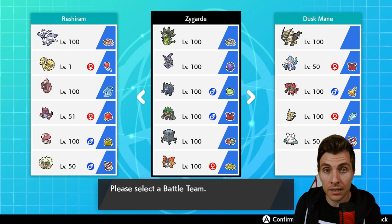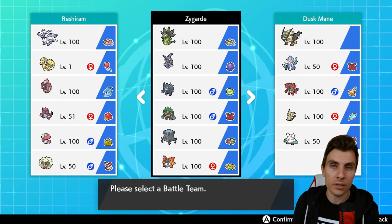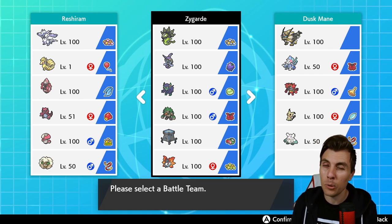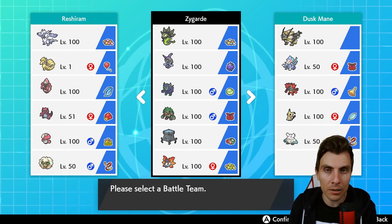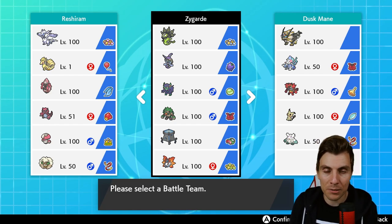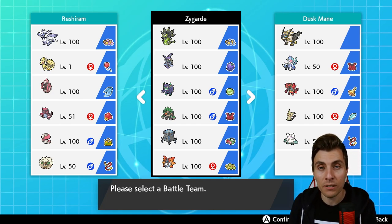The support cast includes Tapu Fini — we need the Misty Terrain to proc the Misty Seed. Grimmsnarl provides screen support for that extra defensive buff to help Zygarde perform better. We also have Sucker Punch to help with things like Shadow Rider Calyrex, which can be problematic given its speed. Zygarde tends to operate on the slower side. We've got Rillaboom as well, which helps out against Kyogre and other water types that can be problematic for Zygarde.